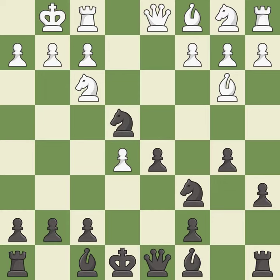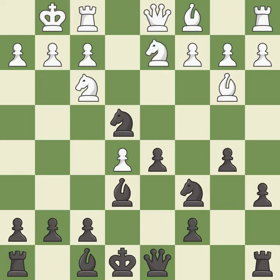dxe5 captures the e5 pawn and attacks the important d6 and f6 squares. Be6 develops the light-squared bishop and defends the d5 pawn. Nbd2 develops the knight toward the center and attacks the knight on e4. Nc5 attacks the bishop on b3 and controls the e4-square. c3 controls the d4-square and opens up the c2-square for the bishop.